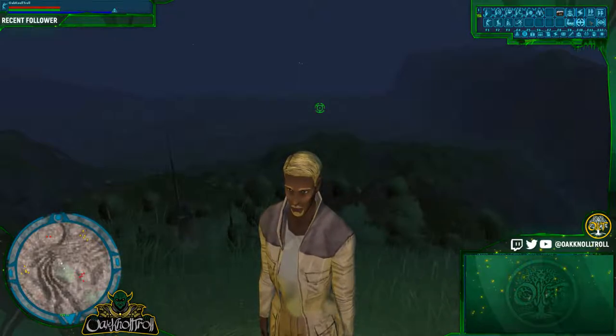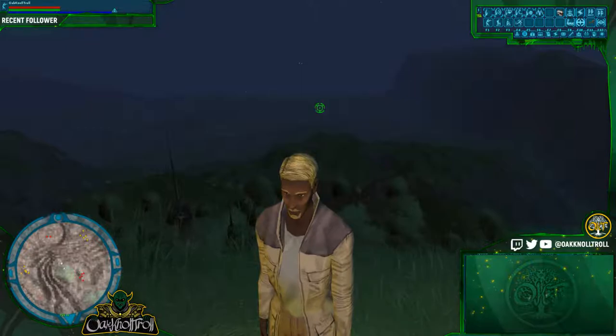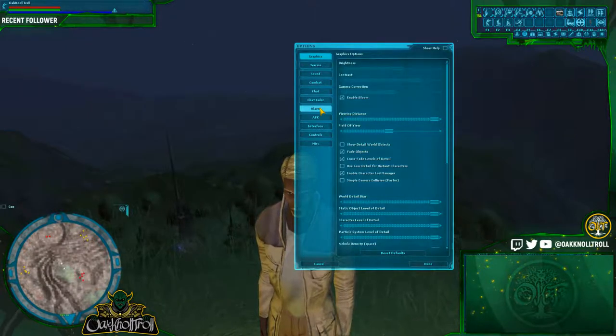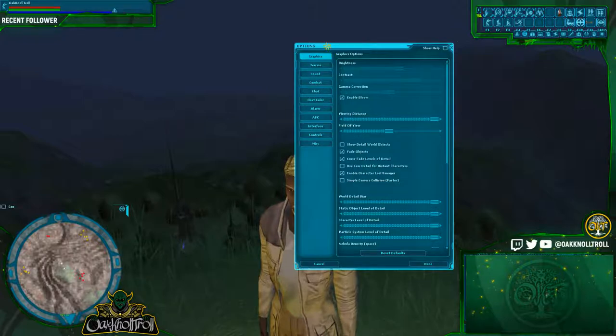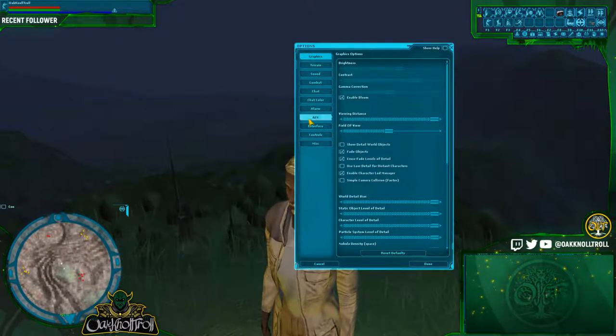Hello ladies and gentlemen, here we are in Naboo next to a force shrine. The first thing that we're going to want to do is bring up our options menu and do a Ctrl+O. Like I mentioned before, we're not going to cover the graphics, terrain, sound, or anything like that. So we're going to go to AFK.